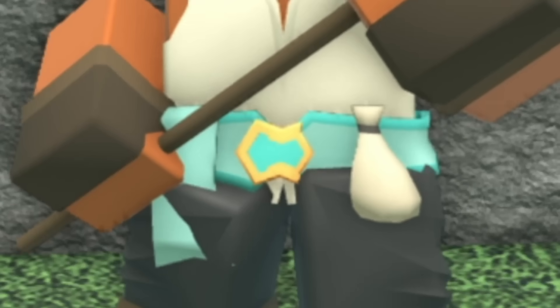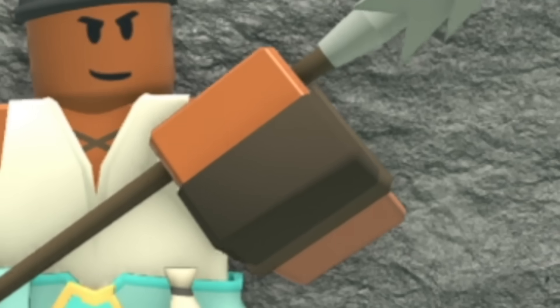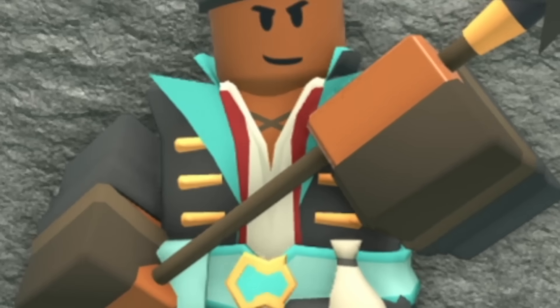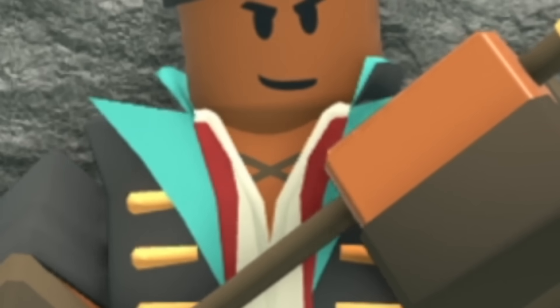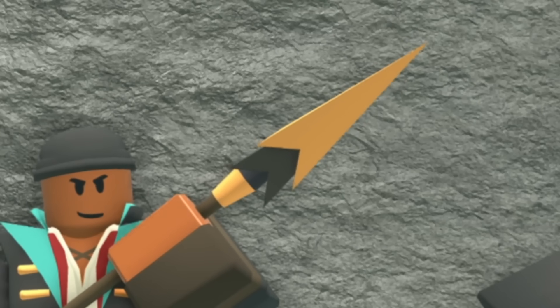At level 1, it now has a pretty cool belt with a gold buckle and a bag attached to it, and its hands now got some gloves. At level 2, a lot of things have changed — it's got a black coat with some blue flannels, its shirt now has a little bit of red inside of it, its coat has some gold linings on it, and its harpoon is now golden.